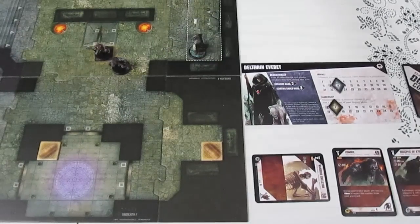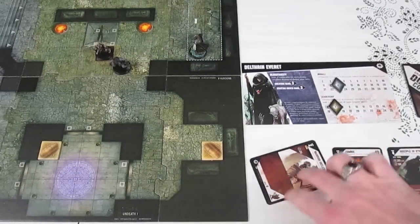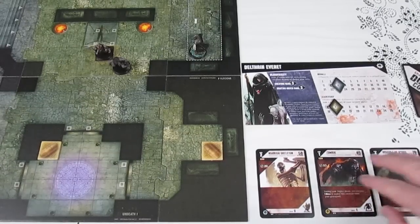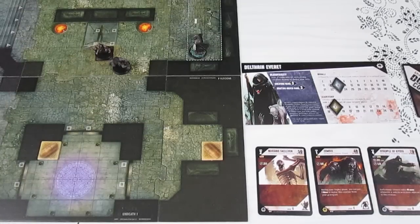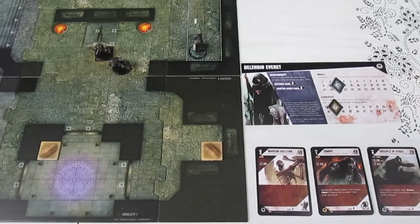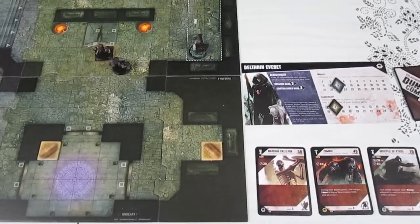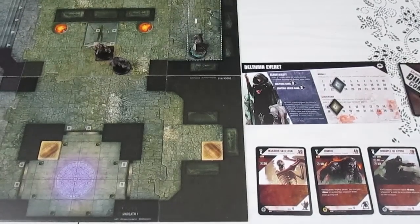Now for Cleanup: we resolve end of turn effects (none), draw back up to our creature hand size, and untap our creatures. We untap the skeleton — the reason we untap at end of turn is so creatures can react to attacks with actions like dodging, which taps them again. The Undeath only has two creature cards, so they draw one more from their shuffled stack to bring the hand back to three. That ends the Undeath's turn.